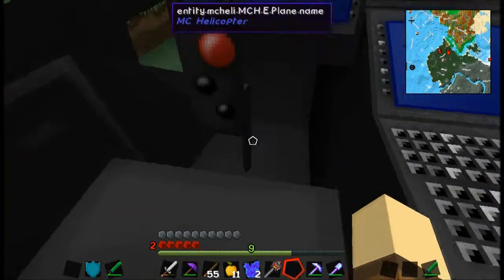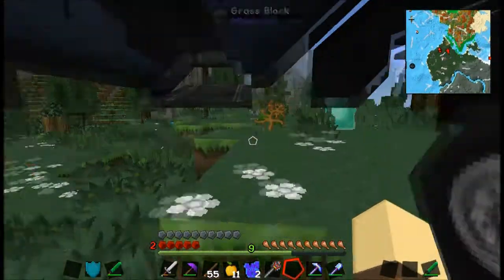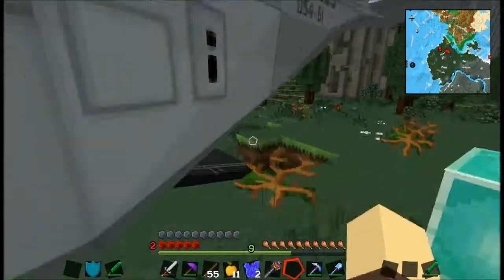Let's see: V for flare, E for inventory, normals, F to open hatch. I can open a hatch? Wow — yeah, in the back the hatch is opening up. Oh, very cool.